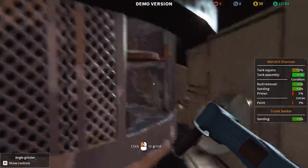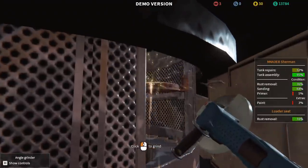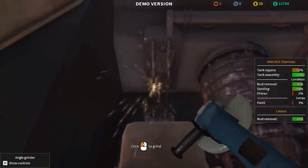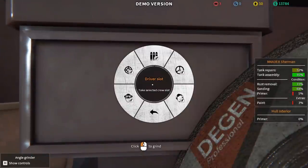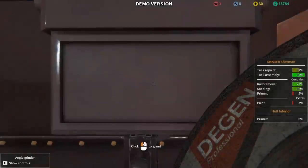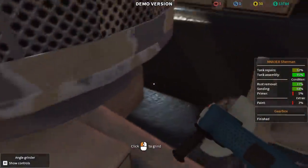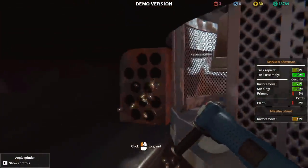We're going to start sanding now after all the rust has been removed, and I'll sit in the various different seats and get it all removed. This is awesome. There are the control sticks for the levers on the transmission and steering. Radio operator slot — here we are on this side. Cool. Let's get it all done and put it all back together.